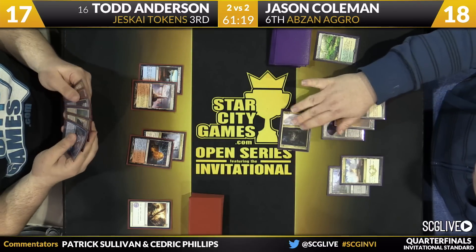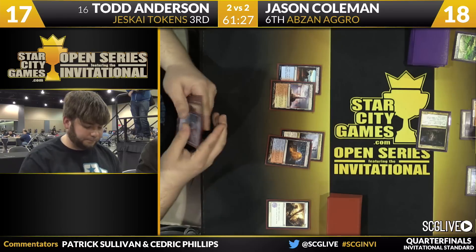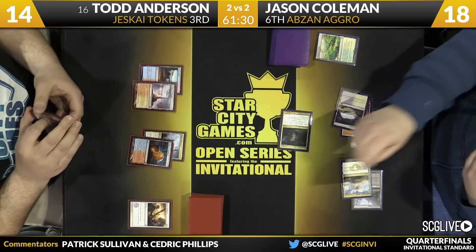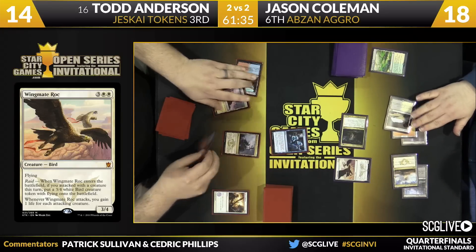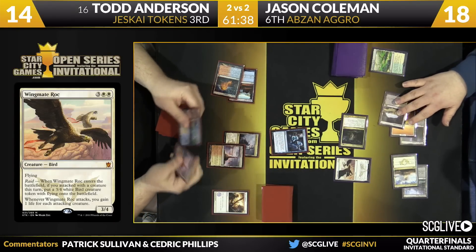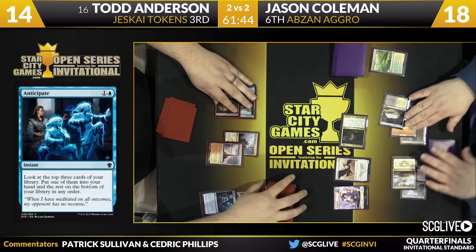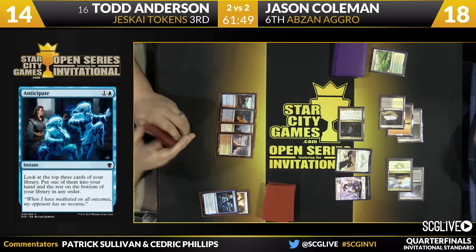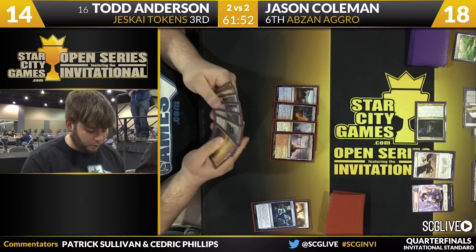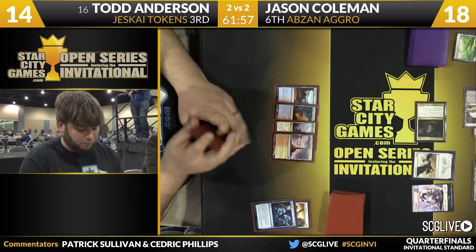Coleman will play a fifth land. With Fleecemane Lion he's going to come in — could go Monstrous if he wants to, that's some serious risk. How about a Wingmate Roc — a little bit safer. Here's an Anticipate in response — gotta find a Feat of Resistance right here. He missed, and Wingmate Roc is going to resolve along with its token. Anderson has some real catching up to do now.